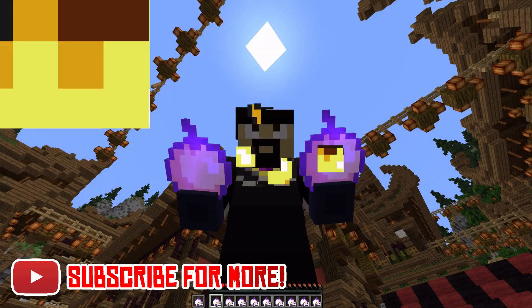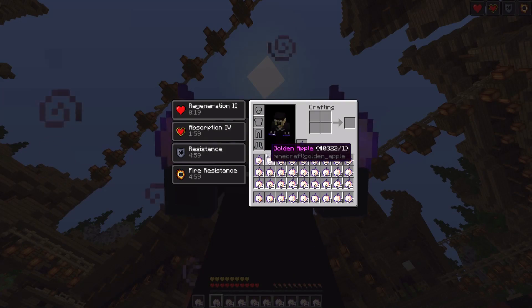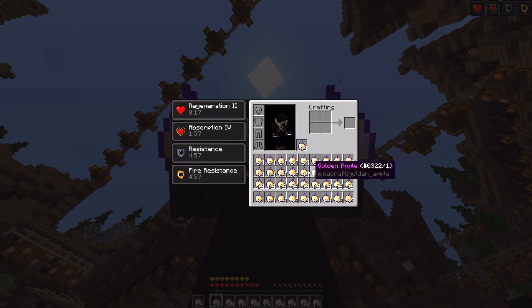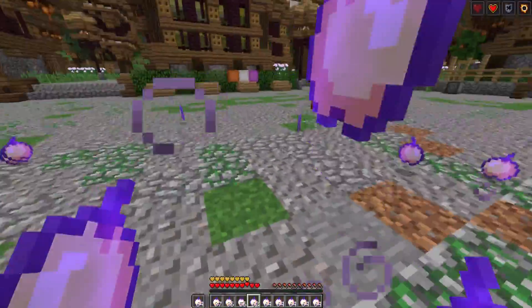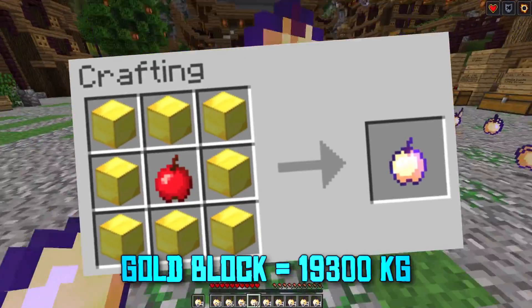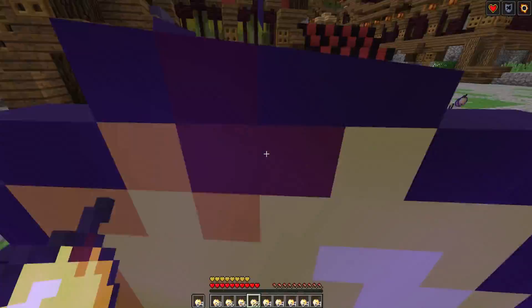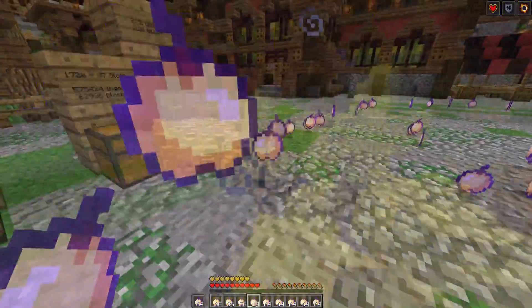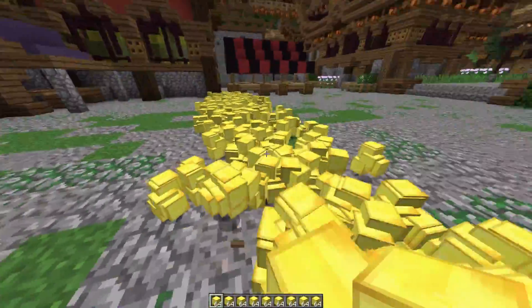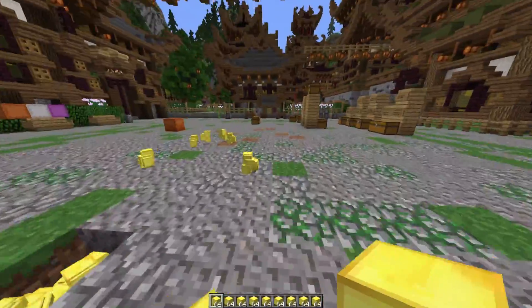For those unaware, it's pretty insane how much your little 1.8-meter, 5.9-foot-tall Minecraft character can fit on its back. The heaviest block in the game used to be the golden apple, which weighed in at 154,400.15 kilograms. But with the golden apple recipe removed in recent versions, we can no longer assume it's made with eight gold blocks. So the new king, once again, is the gold block.